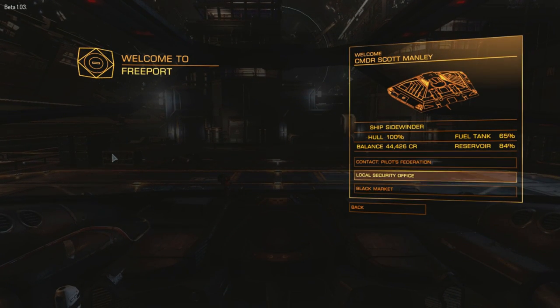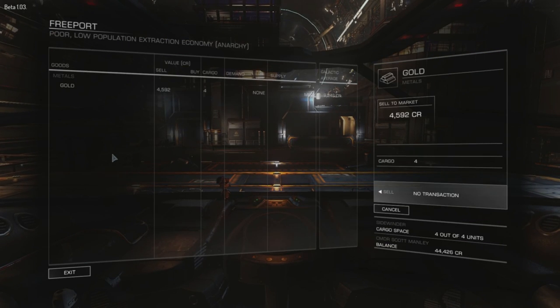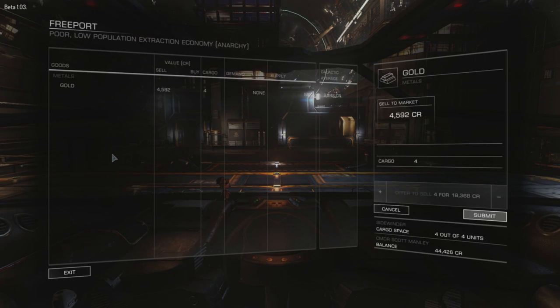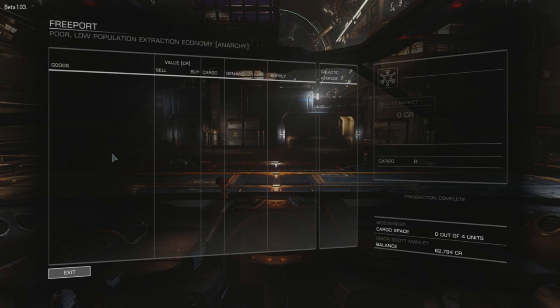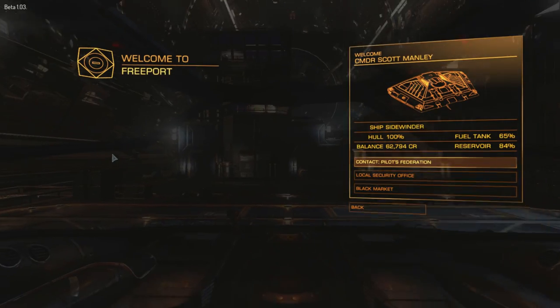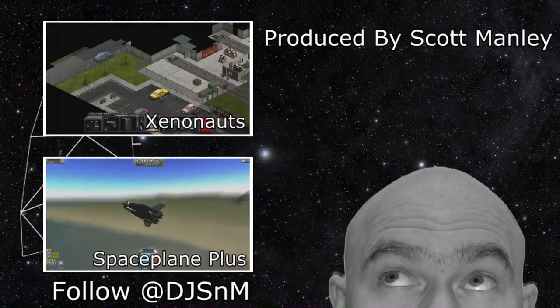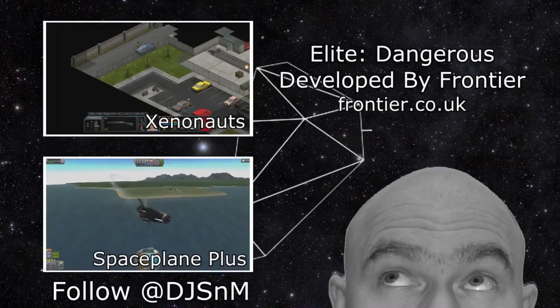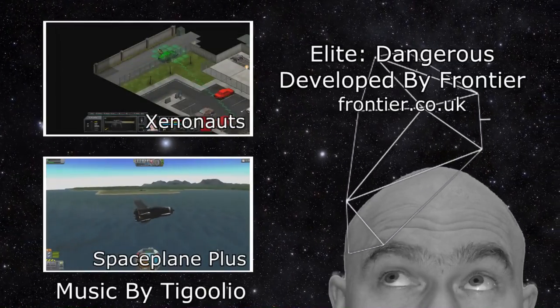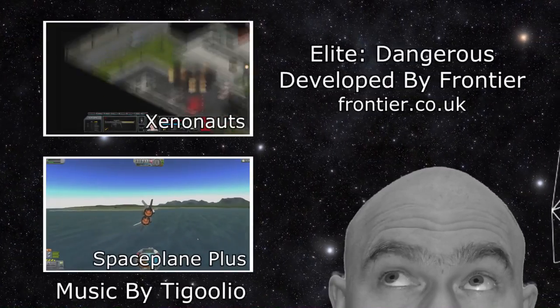Commodity — not the commodities market, you want to go to the black market, which is not available in every station but it is available here. Gold. Offer to sell. 18,368 credits. Thank you very much. That was very profitable. I'm Scott Manley. Fly safe.